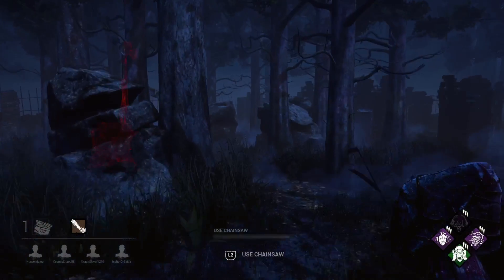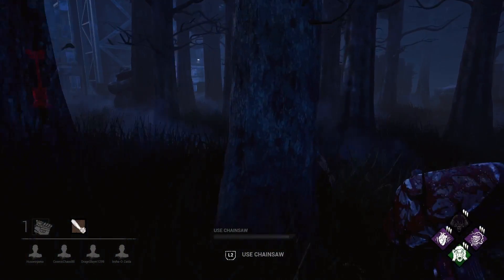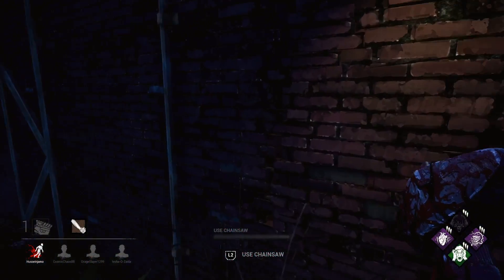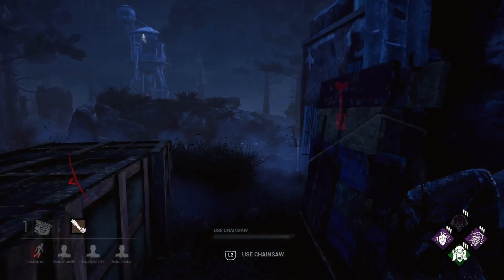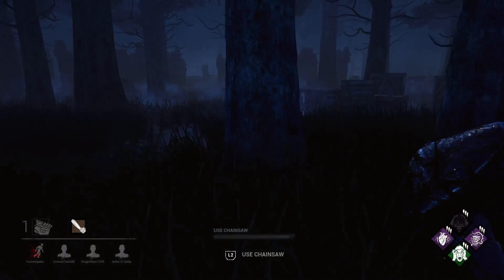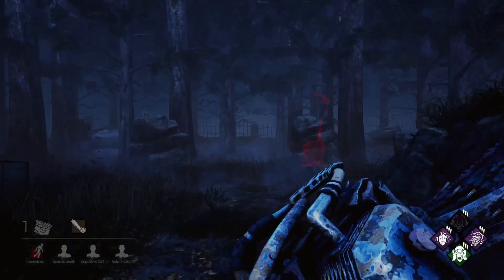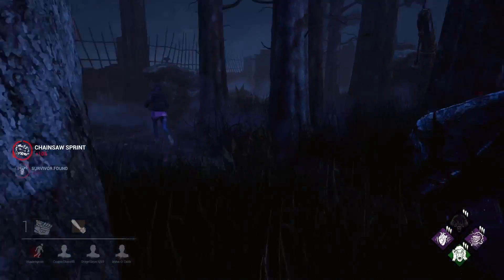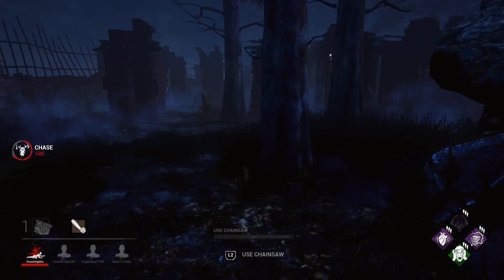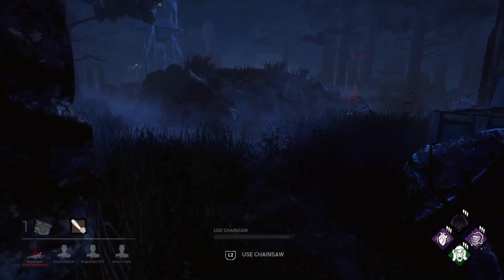These survivors aren't doing very much because every time they plan to touch a gen I seem to come and check. That guy hiding behind the tree was probably waiting to go back on the gen. They really can't get any room to breathe - it's so tough for them. And that's why the Hillbilly is key - that chainsaw sprint. If you know someone's doing your gens, you can just rush in there super quick and maybe even down them with a one-shot chainsaw. There's no other killer that can do this strategy better.